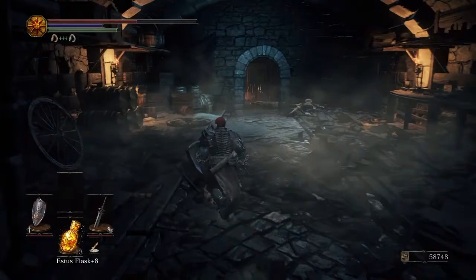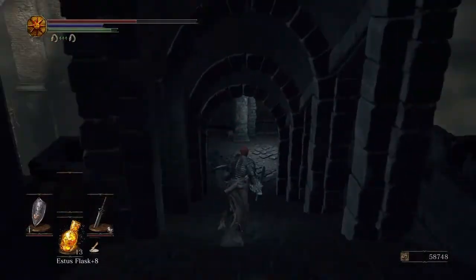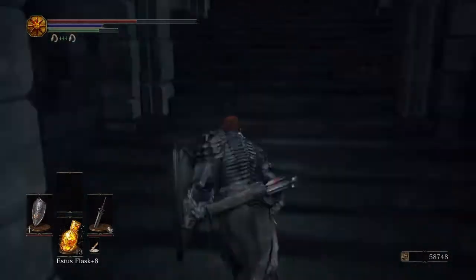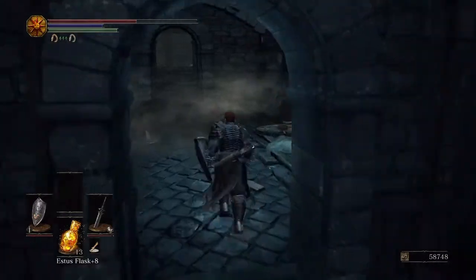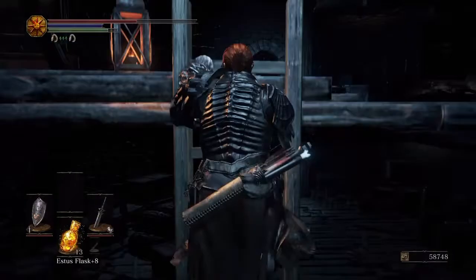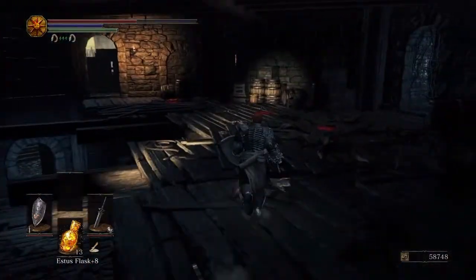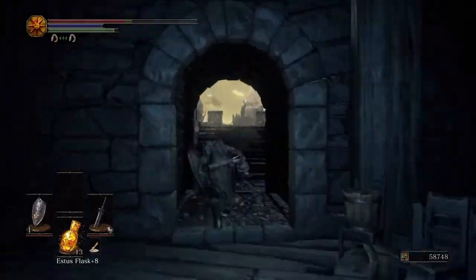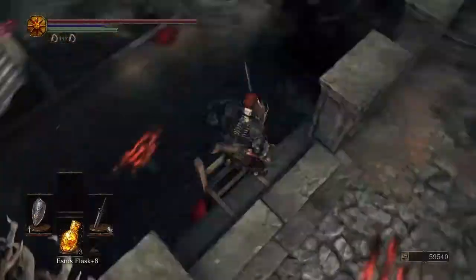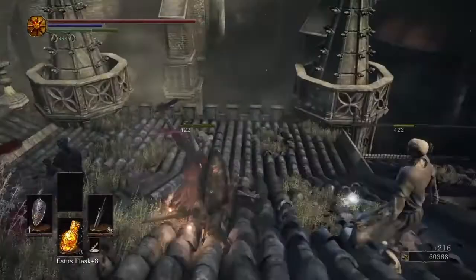So first off, to find Greyrat, head to this area down here from the High Wall of Lothric, just past where you first encountered the dragon. After you've found Greyrat in his cell, you'll want to proceed back up this pathway. Take out all the enemies in this area and make sure to grab the Crystal Lizard if you haven't done so already.